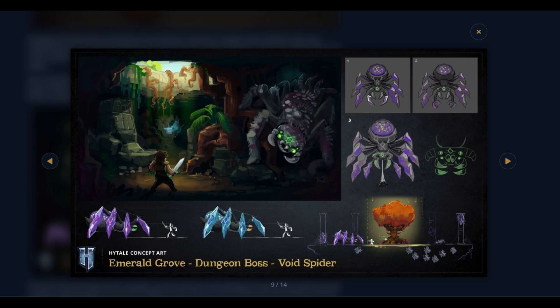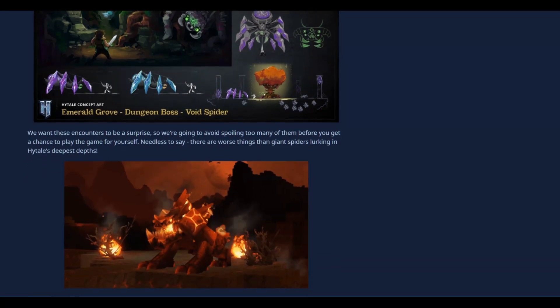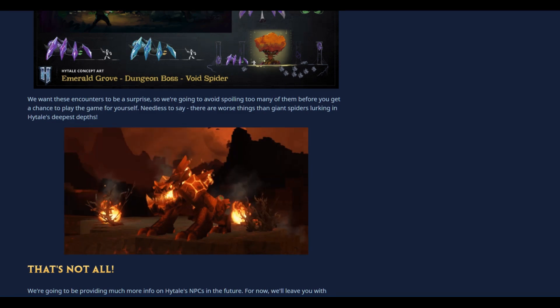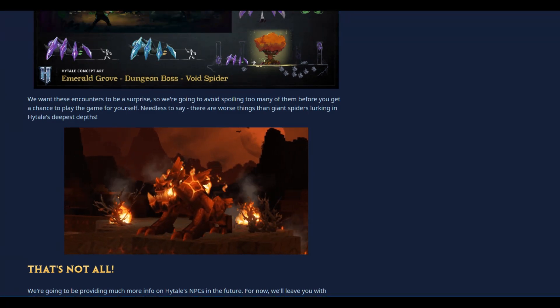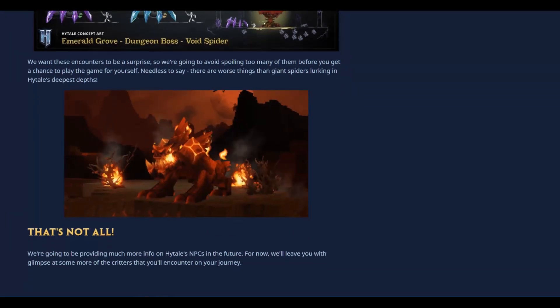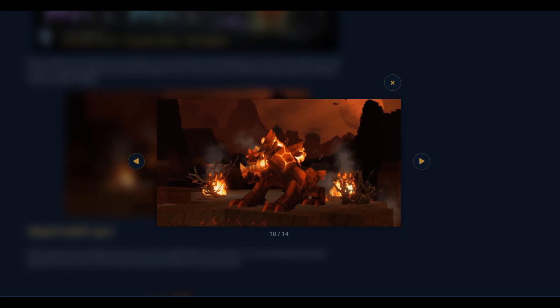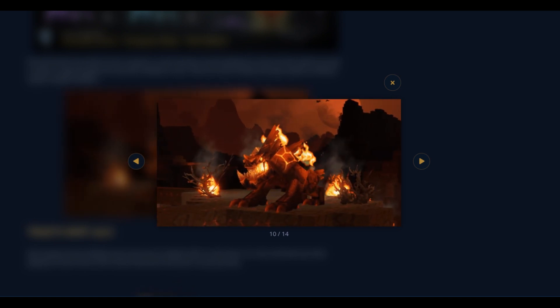The Void Spider is much bigger than your character. It's probably got little minions too — check the bottom right of the picture, there are ugly little spiders that will probably jump on you. They want these encounters to be a surprise and avoid spoiling too many before you get a chance to play. Needless to say, there are worse things than giant spiders lurking in Hytale's deepest depths. And what's up with this other guy? He's probably a bit more evil than a giant spider — this looks like hell. Maybe a demon of some sorts.